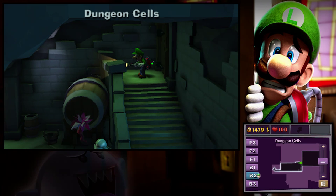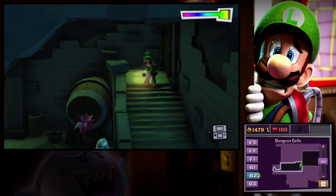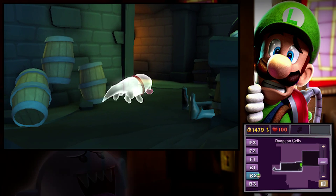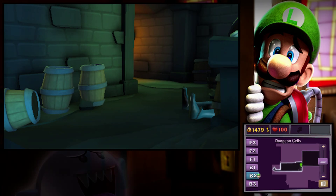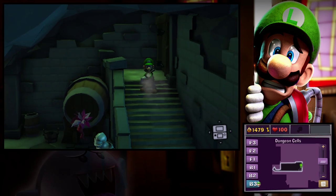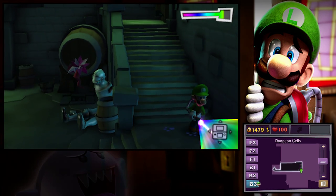This leads us to the dungeon cells. There's the puppy — I need that puppy! But he ran away! If only we got that puppy captured like when we had captured him the first time. But every single time we let him go.